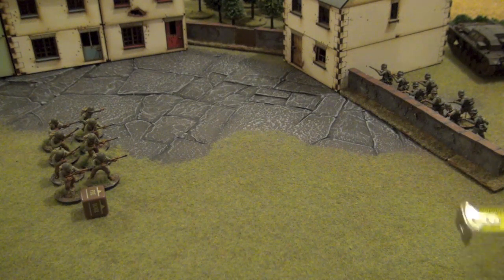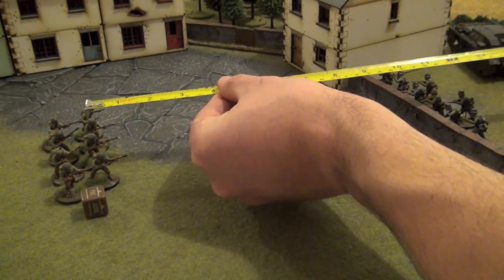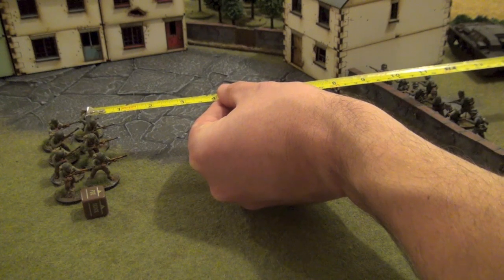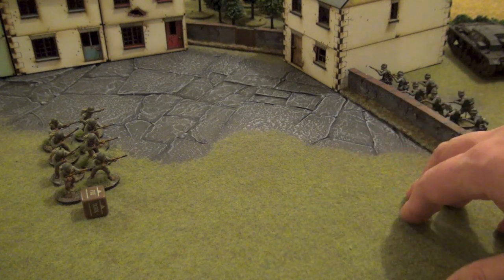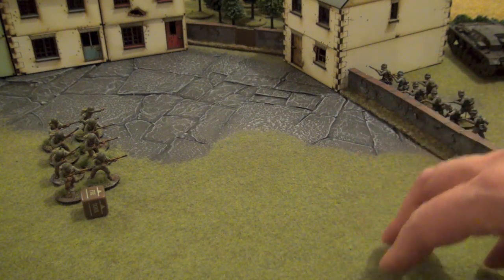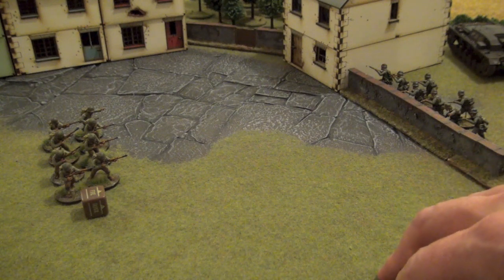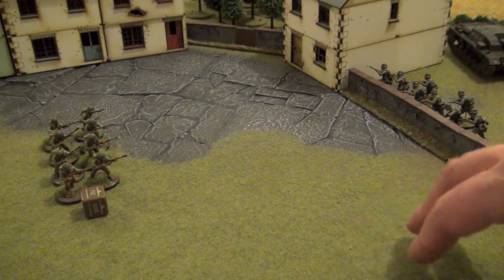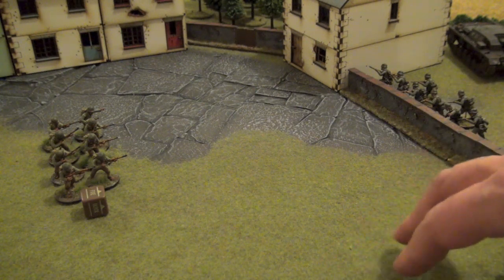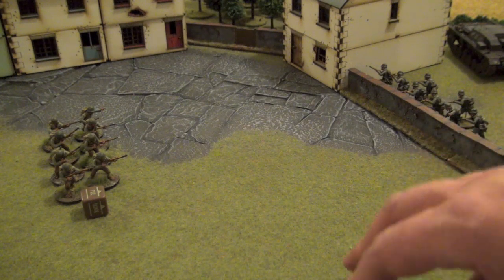Now let's look at the range of the squad. The rifles from the American squad are less than 12 inches from the Germans. When firing on an opponent, when you are over half of the maximum range of your weapon, you suffer a minus one. In this case, the rifles have a range of 24 inches. Being less than 12 inches away, we are less than half of the maximum range of their rifles, therefore they are not penalized by minus one.